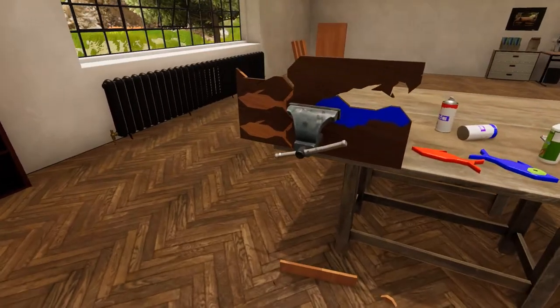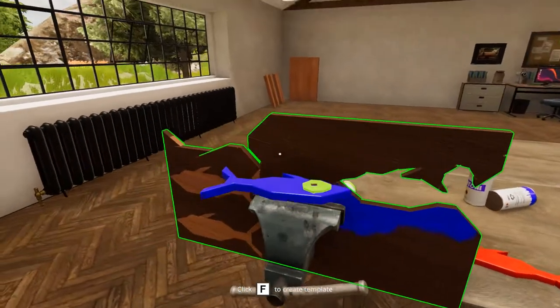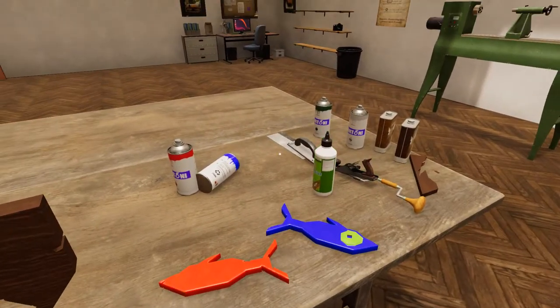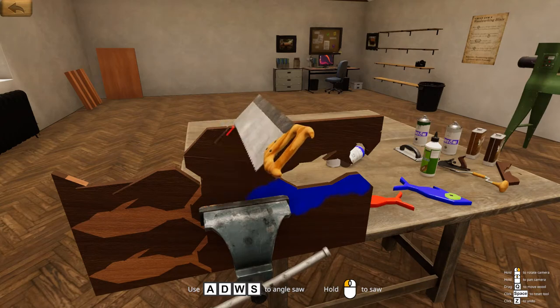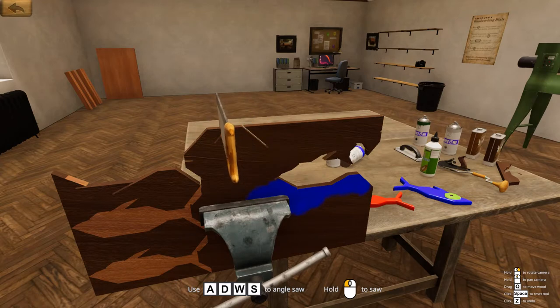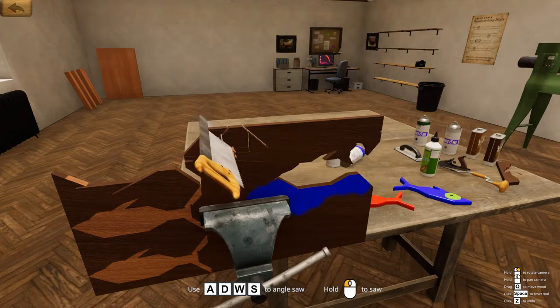Now I gotta put the fucking eye on this thing. Oh Jesus Christ. Pick up the saw. Wait, can I pick up the eye and make a template out of the eye? No. I guess I just need the saw, and I'm just gonna freehand it. Because, fuck it — this is how professional people do this, right? That works. I need to get another 45 this way. Fuck it, that works. This one's gonna be way more professional than the other one. I have to make up for the fact that I completely fucked up the other one.